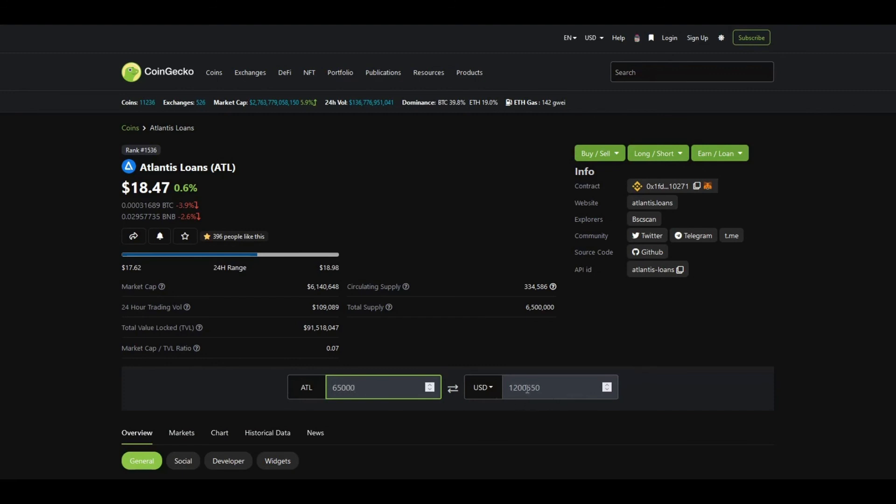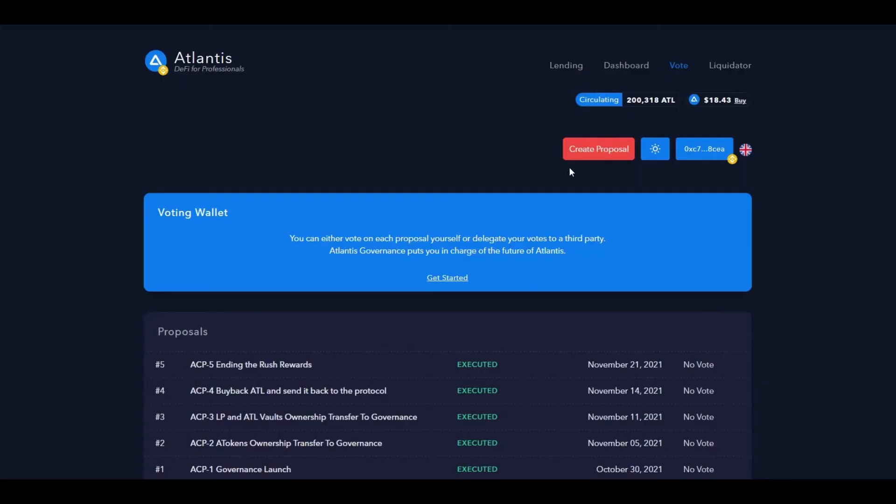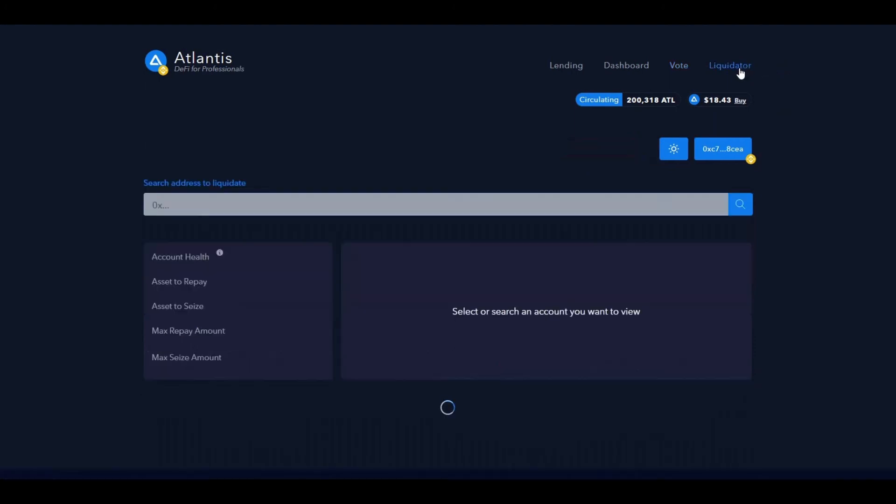You can even create your own proposal, but that would require you to have at least 65,000 Atlantis tokens. Going out to CoinGecko, 65,000 ATL would be over one million dollars — so not too many people could actually create these proposals. But even if you had that kind of money, you'd still need the rest of the user base to vote yes to your suggestion. There is also a time lock in place, so if someone made an outrageous suggestion you'd have a couple of days at least to withdraw your money if you chose to.